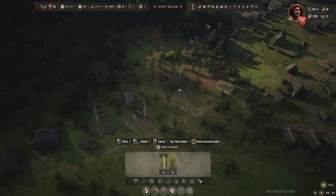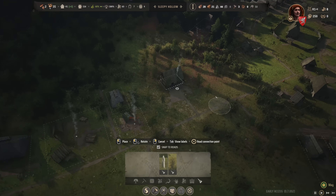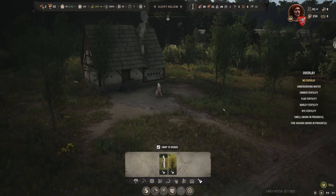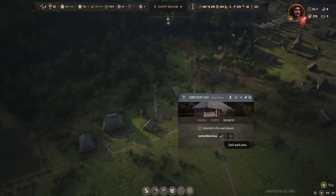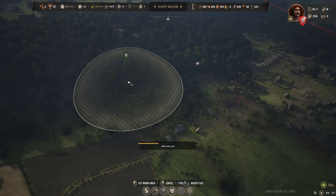If it weren't for the road you probably wouldn't find it at all! Let's erase some of that foliage to make this area more visible — much cleaner now. Those trees are from the forester hut not too far away.